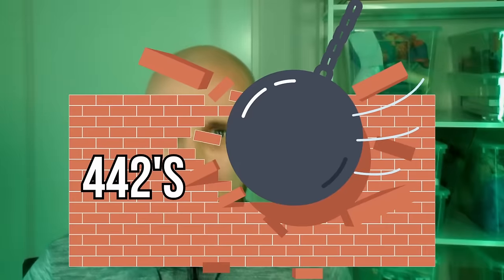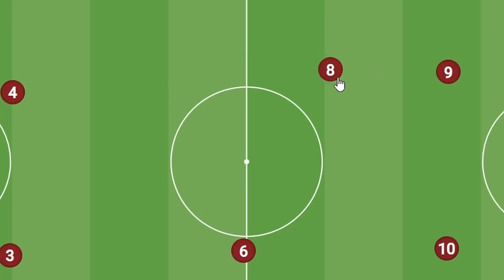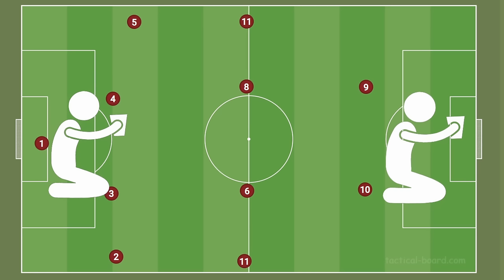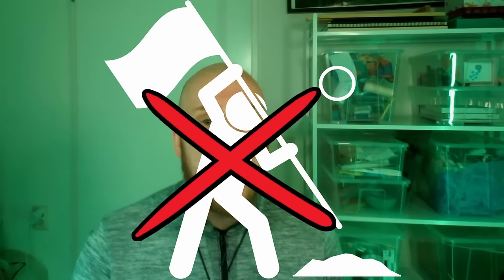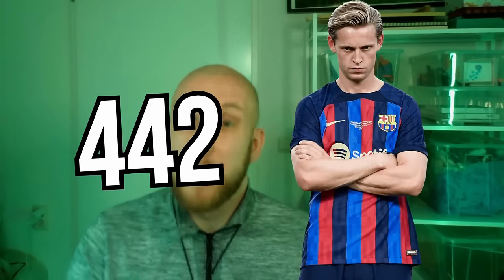But there are some weaknesses in the 4-4-2 that we can use to bring it down. As I just said, the formation requires a lot of hard work and discipline, which will take its toll on players. Especially the midfielders will have to go up and down the pitch a lot, having to support both the attack and the defense. This constant up and down running of the midfielders might see their performance drop in the later stages of the match, which a patient opponent might look to exploit. Secondly, the 4-4-2 will never really dominate a match, as the formation doesn't suit a possession-based approach that well.